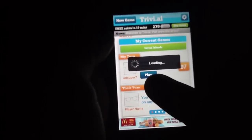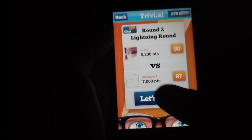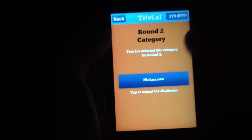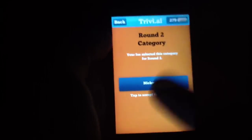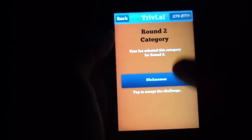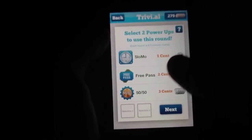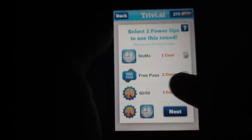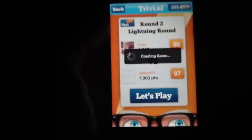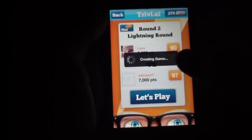So I'm just going to go ahead and show you how the game works. We're going to go to this game that I have open with AdSuper7, who is just a random person that I've been playing with. You hit Play for Round Two, then let's play. So they scored 7,000 points. You're racing against a timer. You also have a couple of different power-ups at your disposal — slow-mo, which obviously slows the clock, free pass, and then 50-50. All of these cost coins and can be used in-game at will. You get two power-ups per round. When you're ready to roll onto the next one, you hit Next.